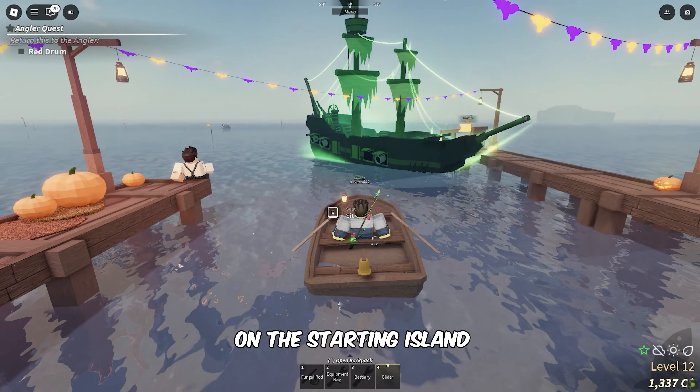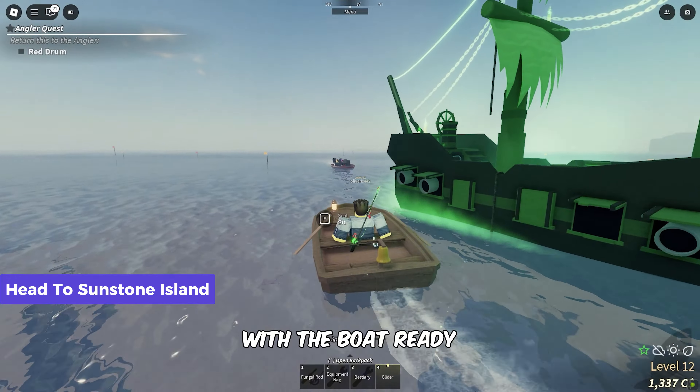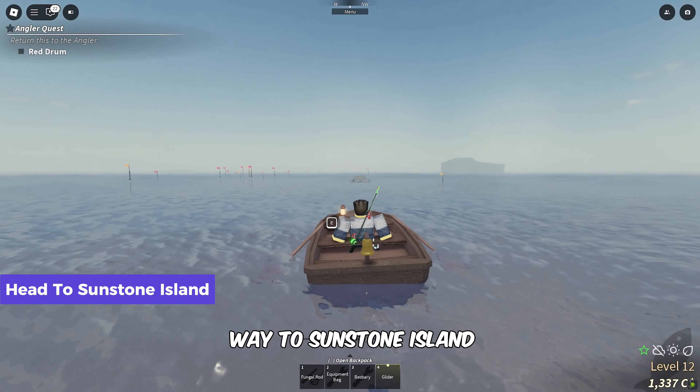Head over to the shipwright on the starting island and spawn a rowboat. With the boat ready, follow along as we make our way to Sunstone Island.